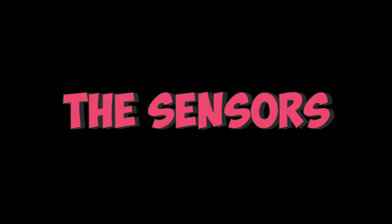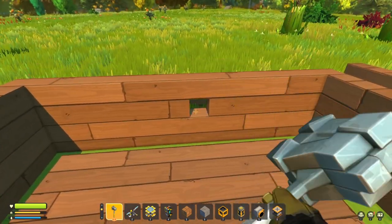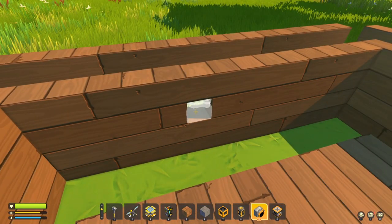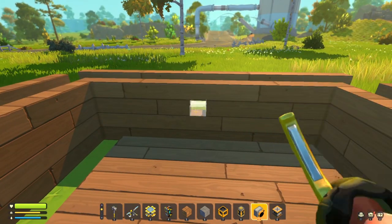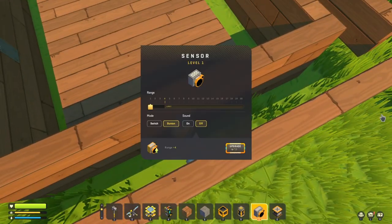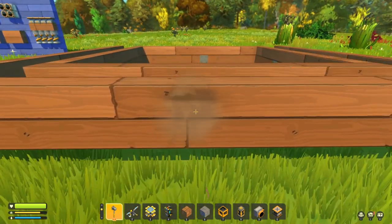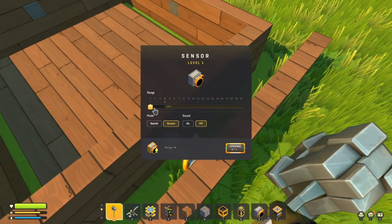This is where our four sensors come in. We want our four sensors inside here looking outwards — inside the main wall, looking out at the little pad we've just placed. Set the sensors to number two. I'll put the sound on so you can hear it activate. You hear the squeak? That means it's activating. All of these will go up to number two.